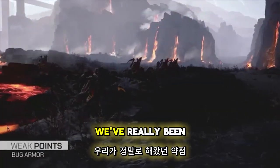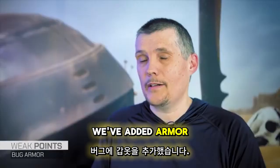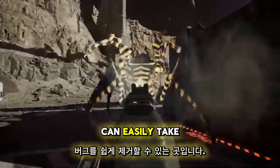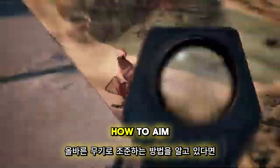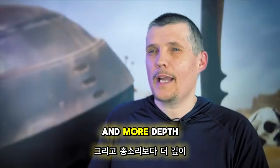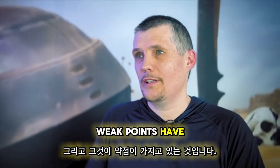Weak points are something we've really been excited to finally bring into the game. We've added armor to our bugs, and the weak point on the bug is where you can easily take down a bug if you know how to aim with the right weapon. Weak points add more nuance and more depth into gunplay — that's what weak points are allowing us to do.